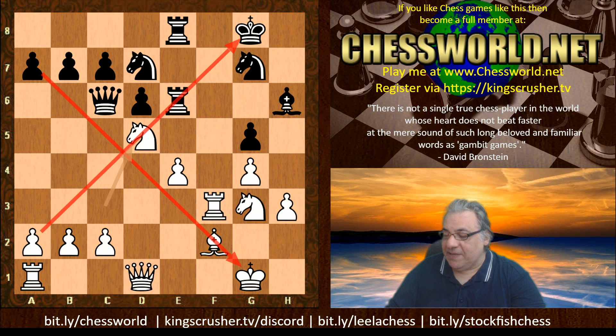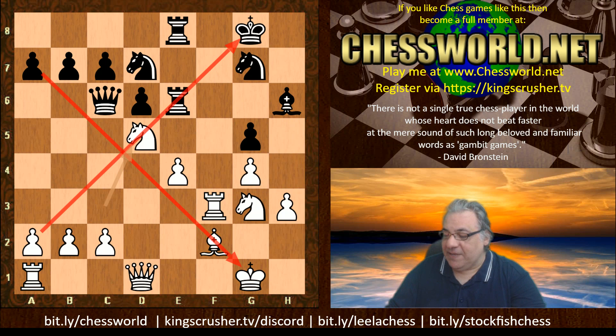I found the whole arrangement of the Knights on g4 and h5 very unique and peculiar, and the awkwardness around e3 seemed rather strange. What did you guys think? Please leave your comments and questions. If you want to challenge me for a game on Chess World, visit bit.ly/chessworld or kingscrusher.tv. There are playlists at bit.ly/leaderchess and bit.ly/stopfishchess - there's a new Stockfish NNUE out so that should be very interesting. Join the Discord at kingscrusher.tv. Comments, questions, like, share, subscribe with the notification bell - always appreciated, thanks very much.